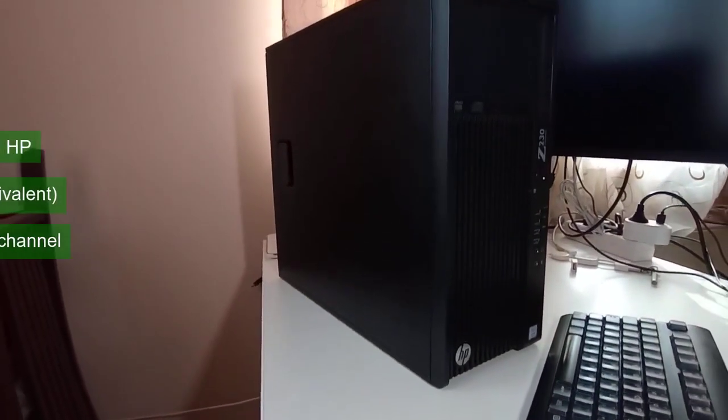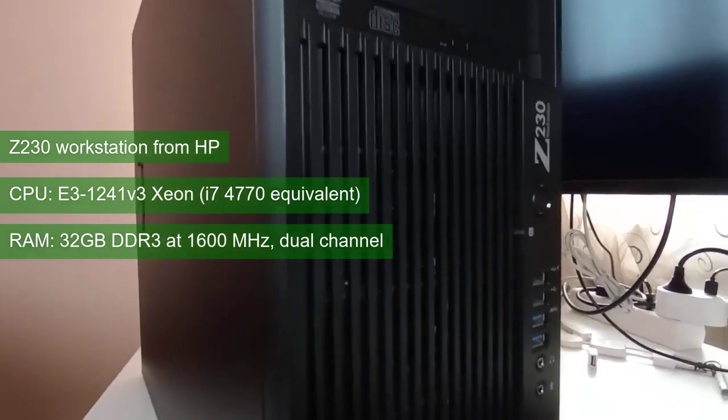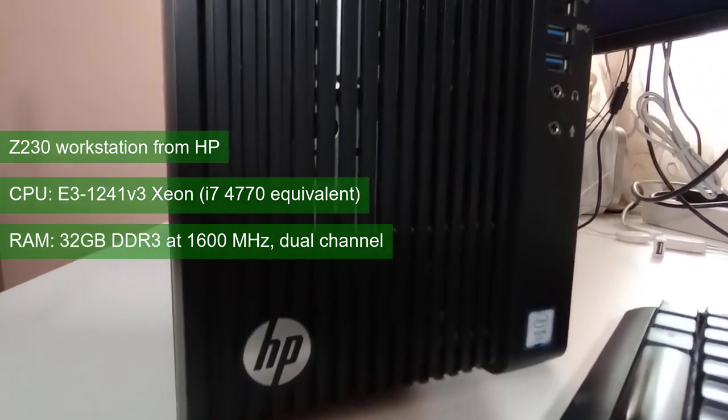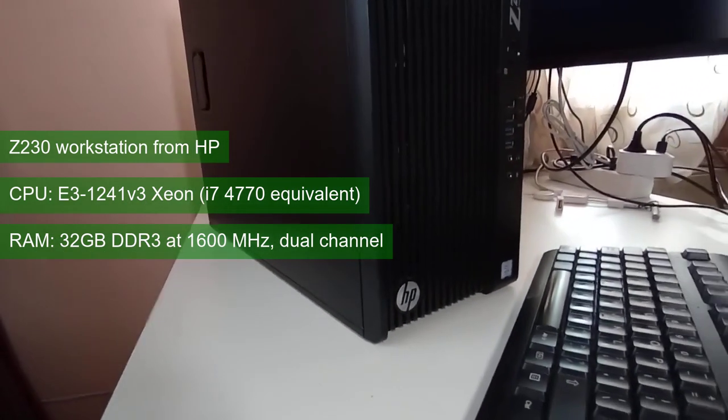I did not get an upgrade for Christmas, so the cards ran in the same HP Z230 workstation, with the E3-1241V3 Xeon CPU — the enterprise version of the i7-4770 — paired with 32GB of DDR3 RAM running at 1600MHz in dual channel.